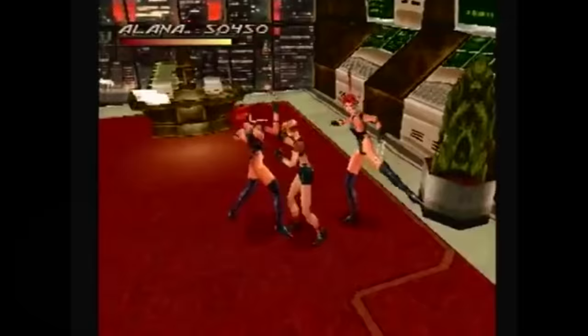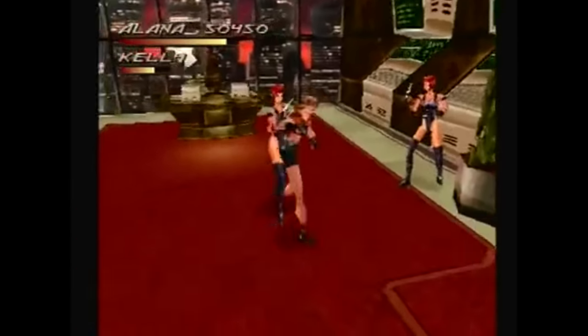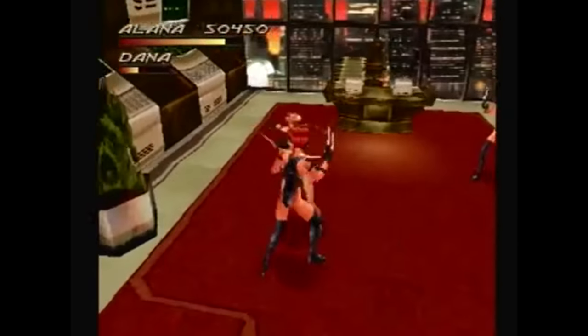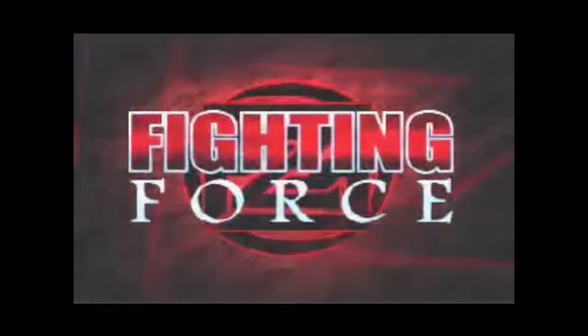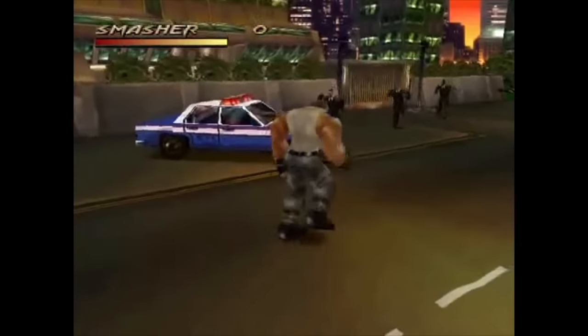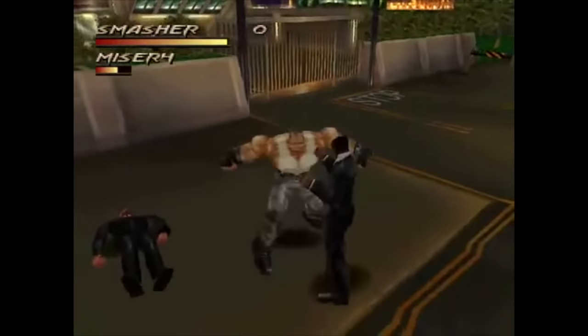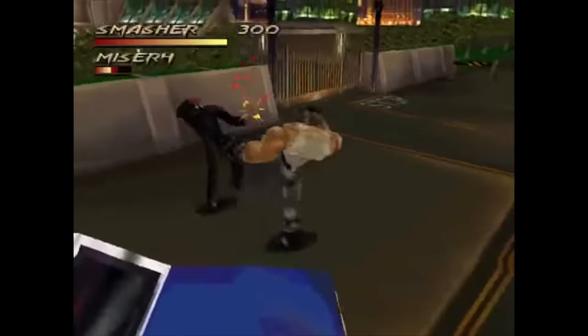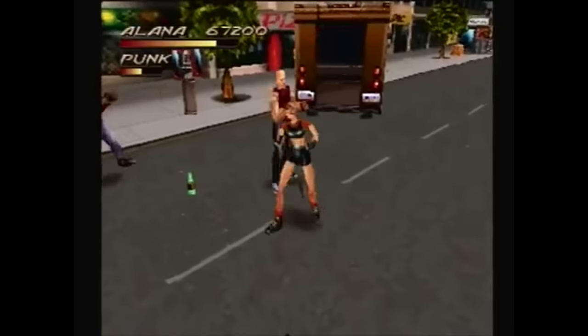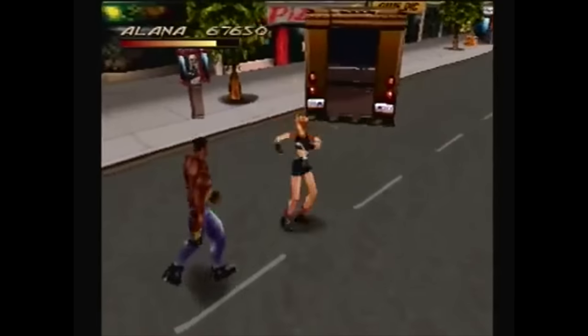Number 7: Fighting Force. Originally intended to be a 3D Streets of Rage, Fighting Force is a fantastic beat-em-up that's dripping with the 90s aesthetic. It was made by Eidos, who also made Tomb Raider and the Legacy of Kain series. You can play as one of four characters, each with their own pros and cons, and you can also play couch co-op. Pretty much everything can be destroyed or used as a weapon, making combat varied and satisfying. It doesn't have the best controls and has essentially no story, but it's still one of my favorite beat-em-ups.